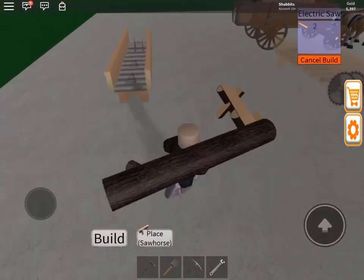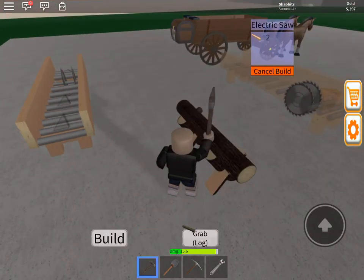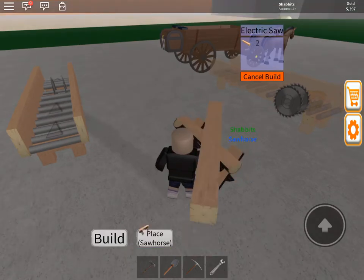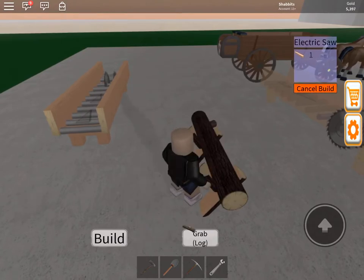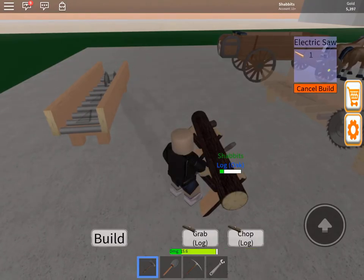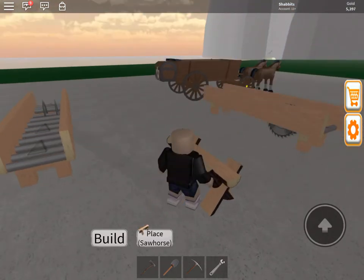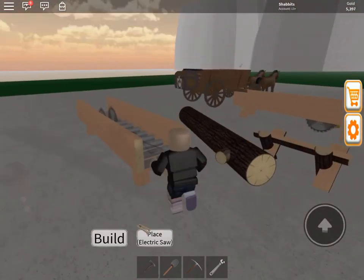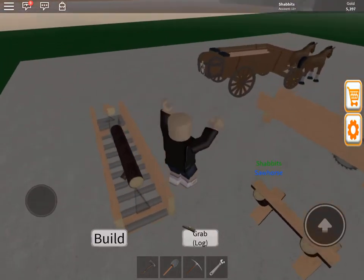So if we took the trouble to buy the blueprint and made a saw out of those nails that we bought - it took four of our logs, and I know we could have sold that for money, but now we have a saw. So now we take our logs and just drop them right on there.